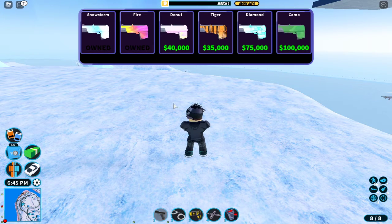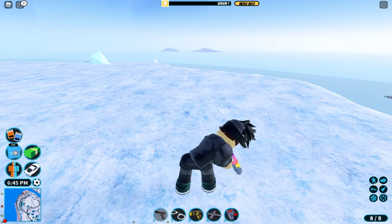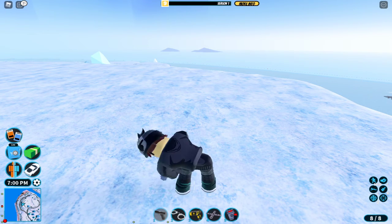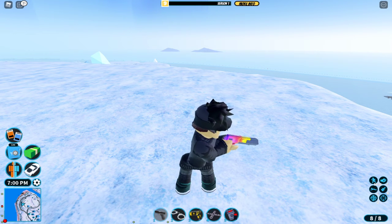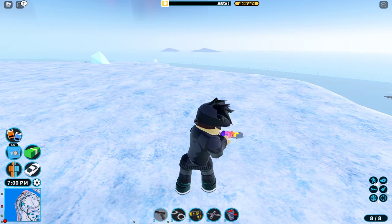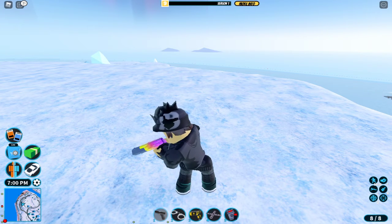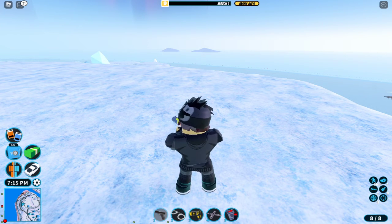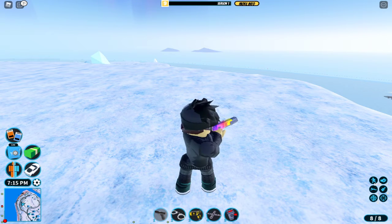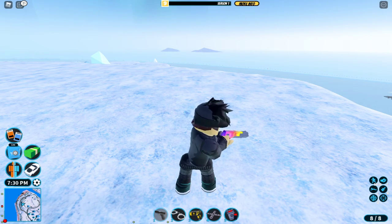So this is the fire skin. Equip it. As you guys can see, if you zoom in, you can see this texture — it's a really nice texture. In my opinion, this texture looks better than Snowstorm, which is really weird because this texture is free. Snowstorm costs money, but I just like this skin way more. There's just something about it.